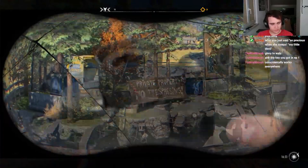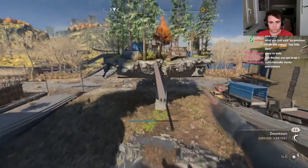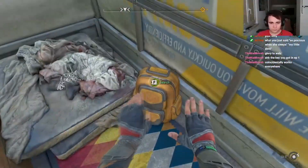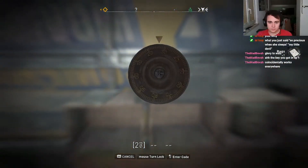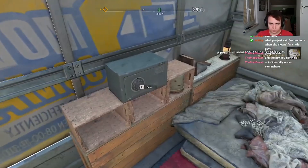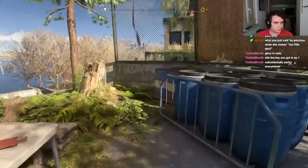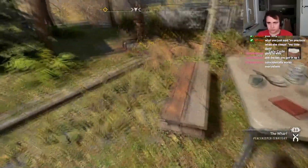No trespassing — I'm so gonna trespass. Bye. Dammit, it needs a combination. Dammit. Oh, he has a bucket friend. Safe code — what if it's a collectible? How do I see the collectibles? Oh boy.